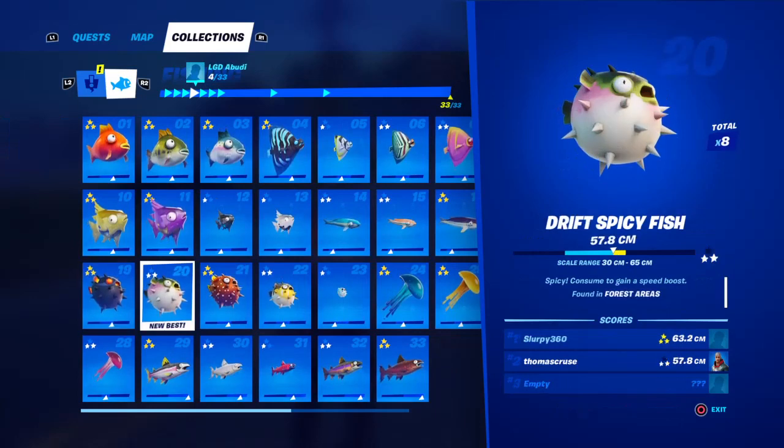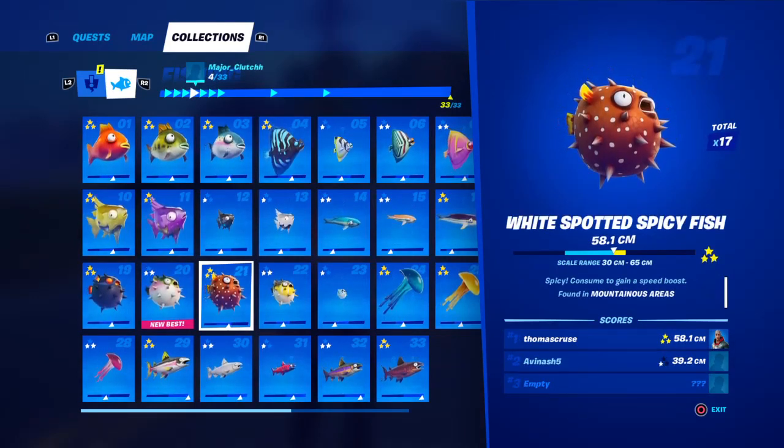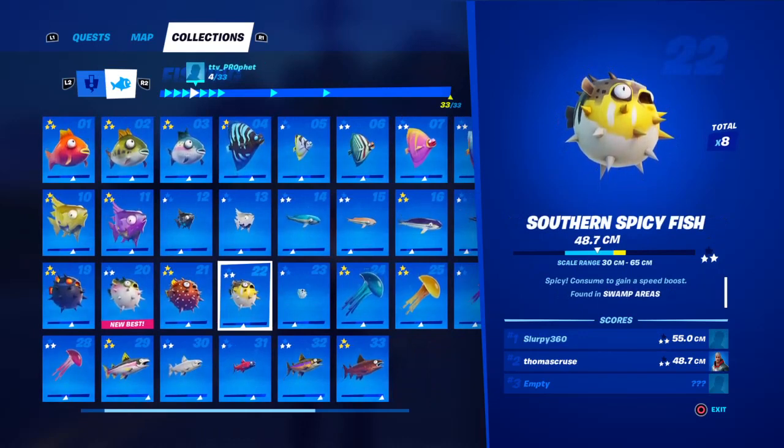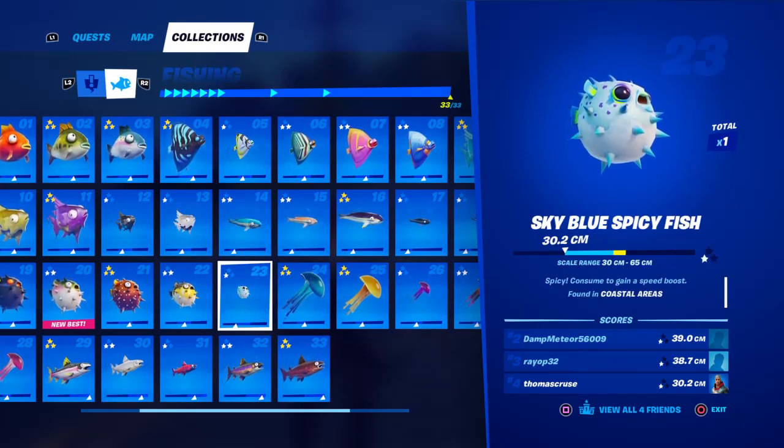Molten spicy fish is found anywhere. Drift spicy fish is found in forest areas. White spotted spicy fish is found in mountainous areas. Southern spicy fish is found in swamp areas. Sky blue spicy fish is found in coastal areas.